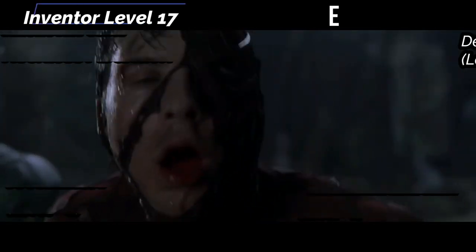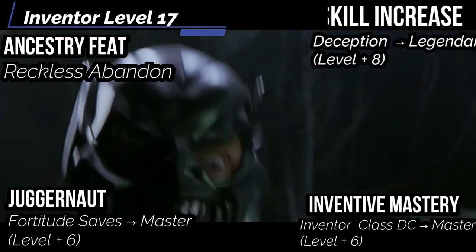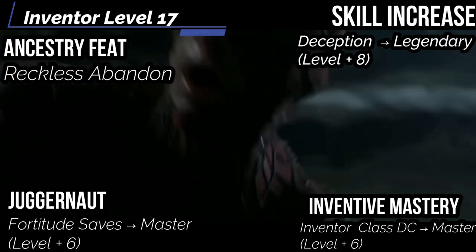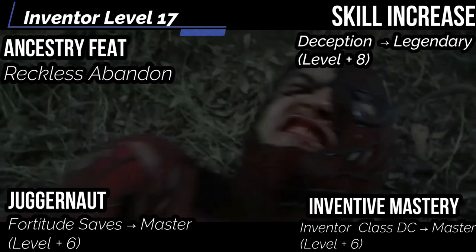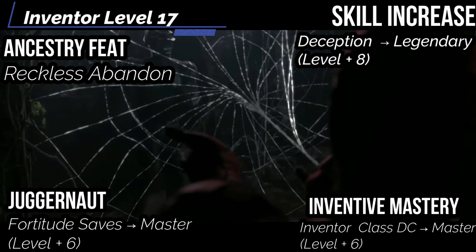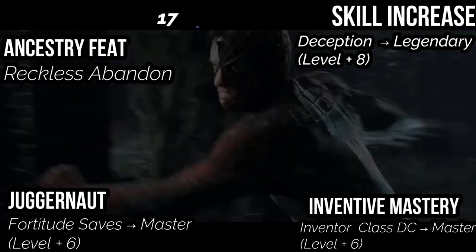At level 17, get reckless abandon once per day: for the remainder of your turn, if you roll a failure or critical failure on a saving throw against a harmful effect, you get a normal success instead, and enemies and hazards that would damage you this turn roll the minimum damage possible. Inventive mastery brings your inventor class DC up to master. Juggernaut increases your fortitude saves to master — when you roll a success on a fortitude save, you get a critical success instead. Skill increase: get deception up to legendary, so you can lie with the best of them.